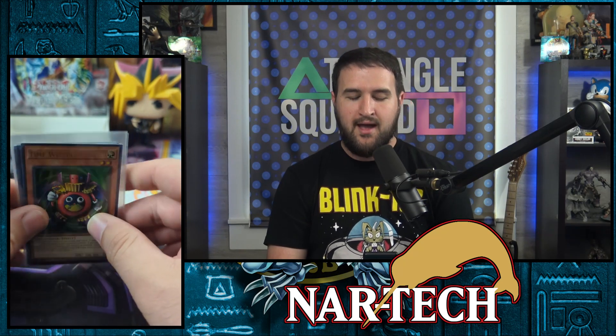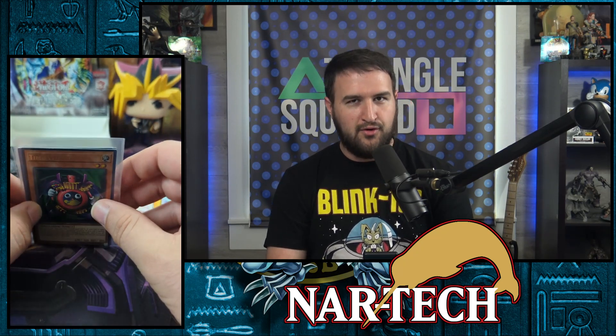If you guys liked what we're doing here, remember to come back tomorrow for Legacy Week, which continues with Spell Ruler. Maybe we can pull a Relinquished — one of the cards I've always wanted to pull outside of just having the Pegasus deck one. But until tomorrow, this has been Brett reminding you to check out Triangle Square, the PlayStation podcast. We're on YouTube and on podcast services in audio format. We'll see you tomorrow.